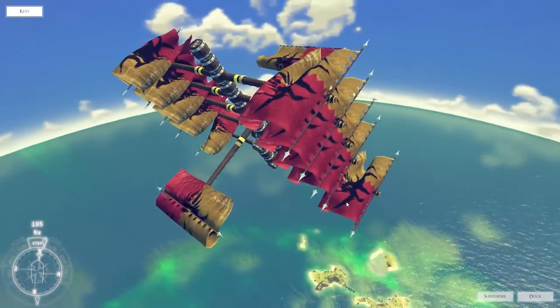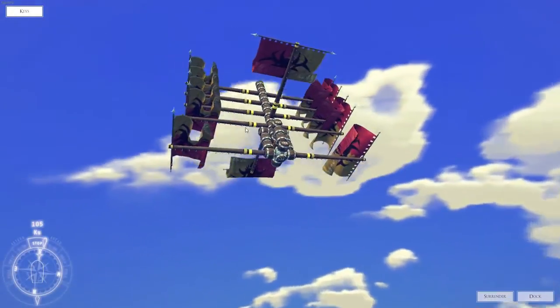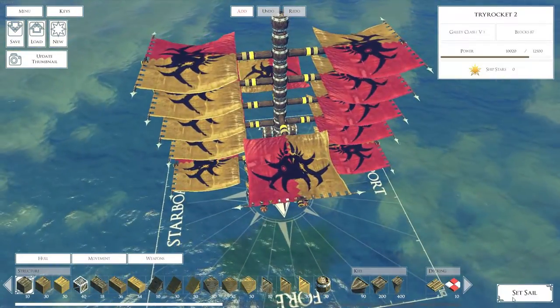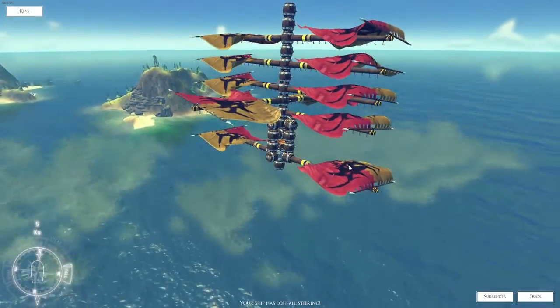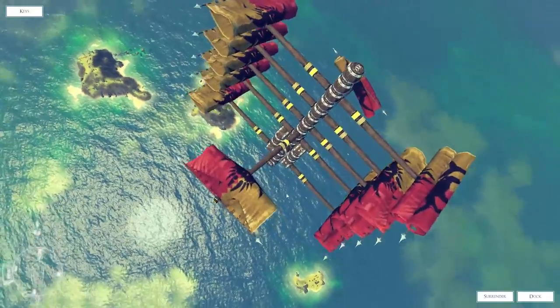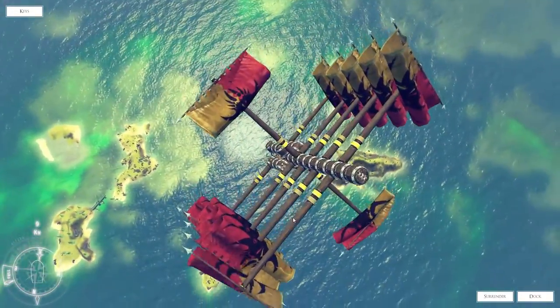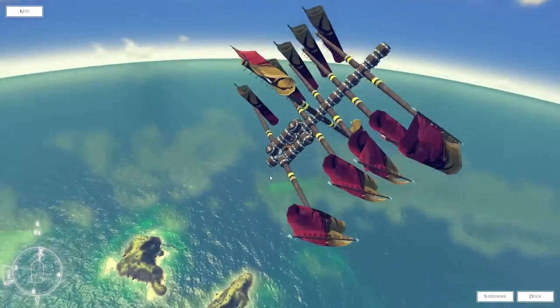I wonder what happens if we go in full reverse with this, if that will make any difference whatsoever. Right now I'm in full reverse. It really didn't seem to have much of an effect on it. Let's try that again — I'm going to lift off a little bit and then put it in reverse and see where I can go with that. I wonder if I can just hover up here. I think I'm still gaining speed, still moving. It's leveling off a bit though.